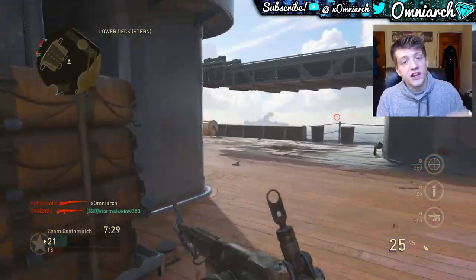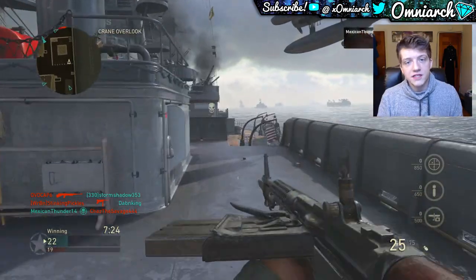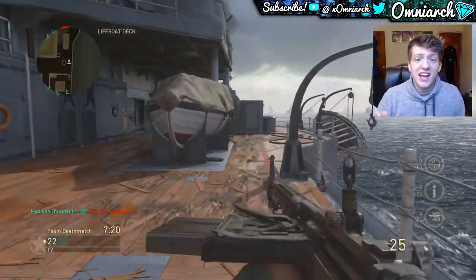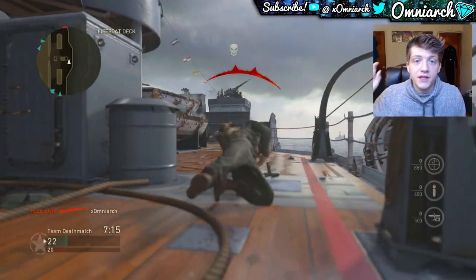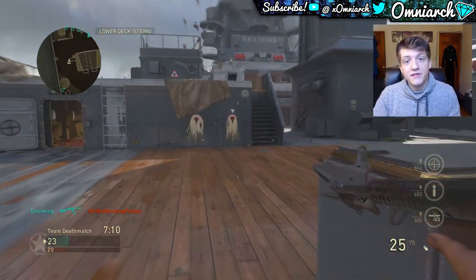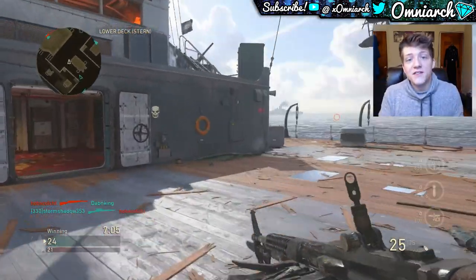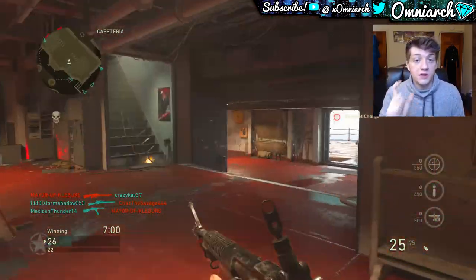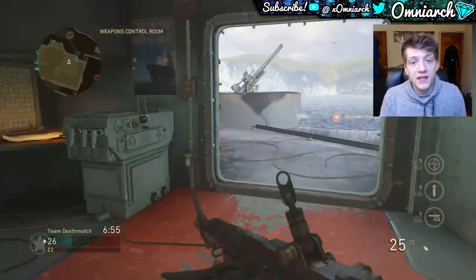Hustle remains the same for the PPSh — you're going to want to keep it on, especially for this gun because you're taking it right to the enemy's face. The PPSh has a 35-round magazine compared to the Grease Gun's 30, so you won't have to reload as much and it'll help you with two-pieces and even some three-pieces. The difference between the Grease Gun and the PPSh is really about range — with the PPSh you want to be right up in their face, and the class setup is slightly different because of that.